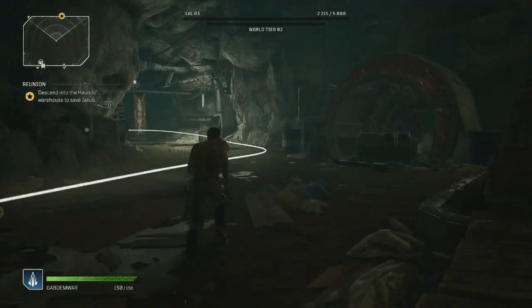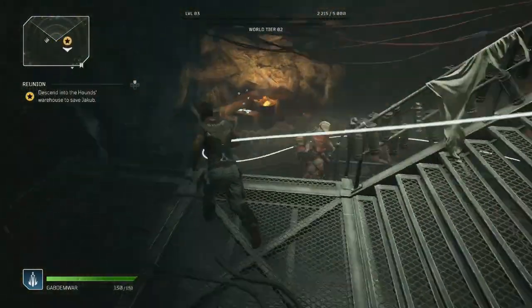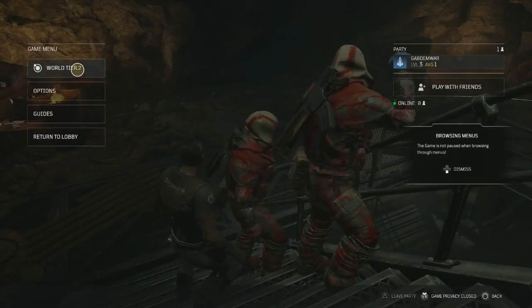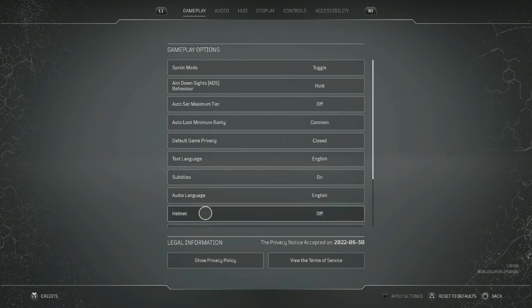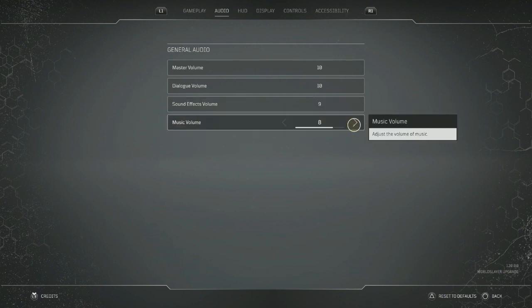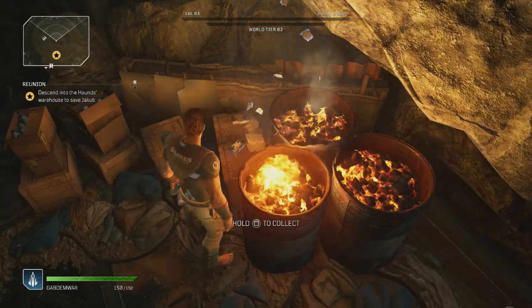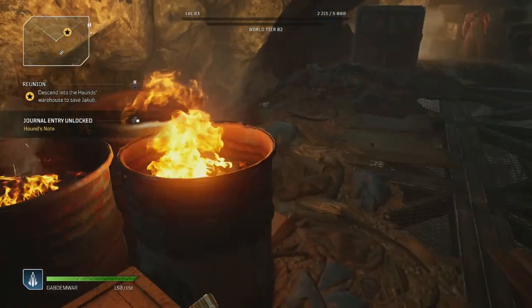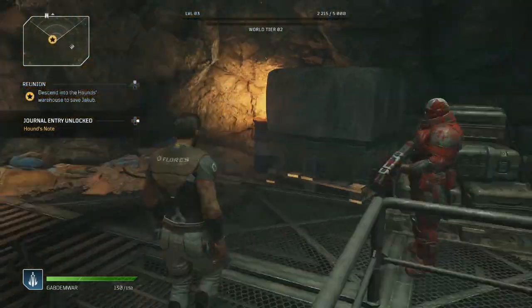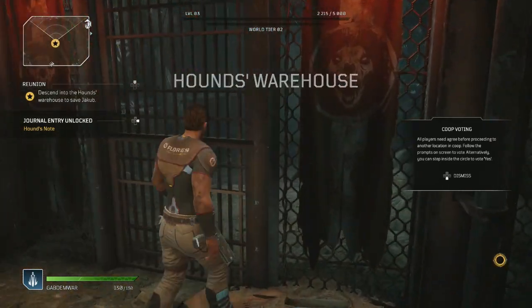All right, that's the way I was supposed to go the entire time. Hopefully you guys are enjoying this game so far - really good game, really enjoy playing it for you guys. I'll go ahead and up the volume a little bit in the options - sound effects up to nine, music up to eight. Let's go ahead and enter the hounds warehouse. Travel initiated, let's do this.